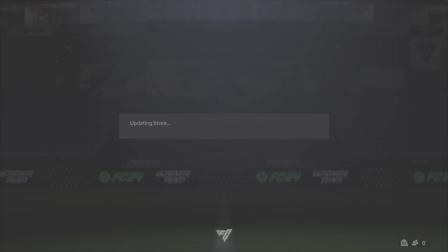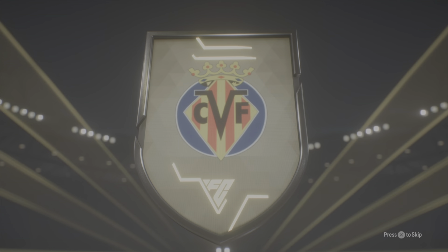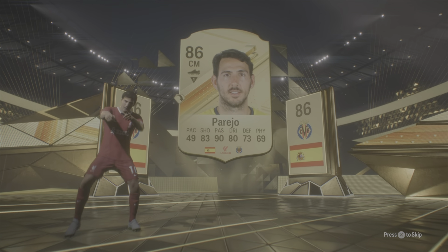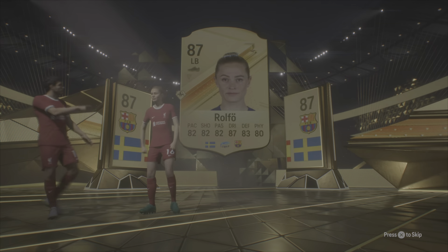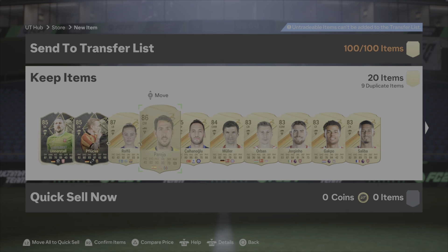It's so good getting into it here. It's a double — I can't even be mad, we got Zola! Who's that? A rollout. Two Team of the Week — that's very nice.